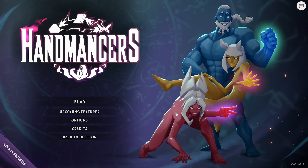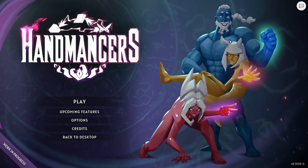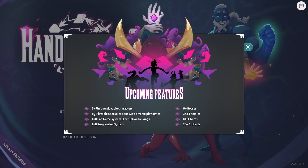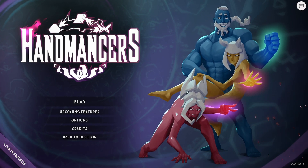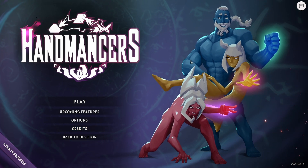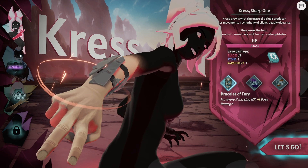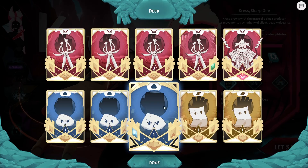Today we're looking at Handmancer. This is a roguelike card game — I had a little go on it because someone suggested I should. They were very adamant I wouldn't get it — glad to know people underestimate me on such a high level. This is the demo, and it's based on rock-paper-scissors. He's rock, she's paper, and that's scissors — and they're all naked, we don't know why. The character designs in this game are awesome.